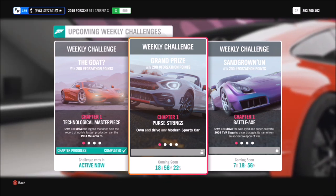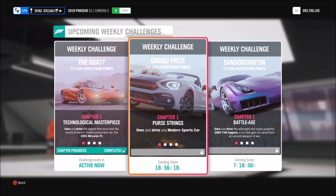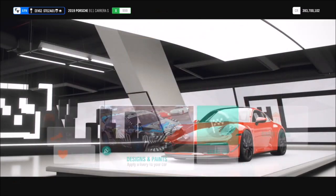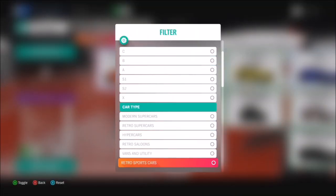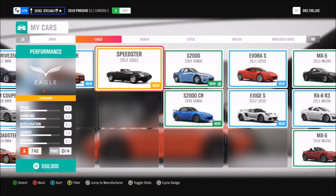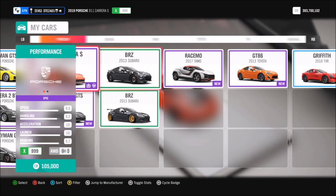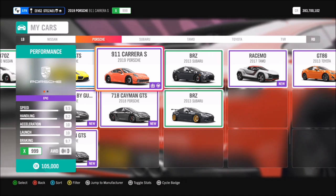You are going to want a very quick one, and I'll show you why in a minute. First of all, let's pick out our modern sports car. If you go over to your garage and filter all of your modern sports cars, most of you will probably have quite a few. To complete the first challenge you're going to want either a very fast one or one with high tuning capabilities that can be tuned to be very fast.